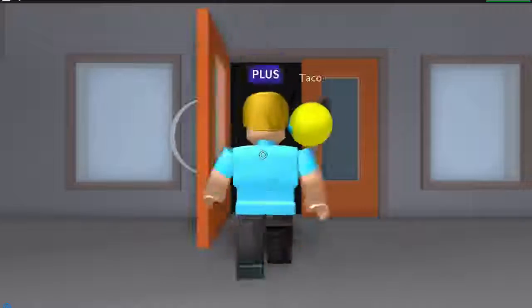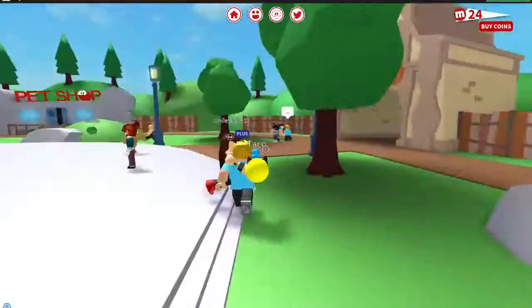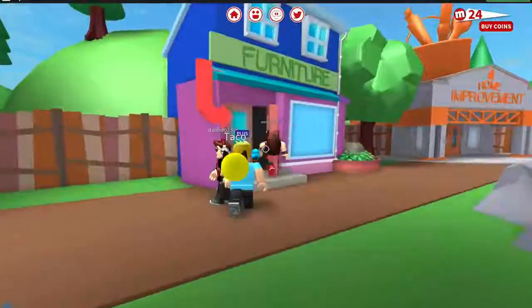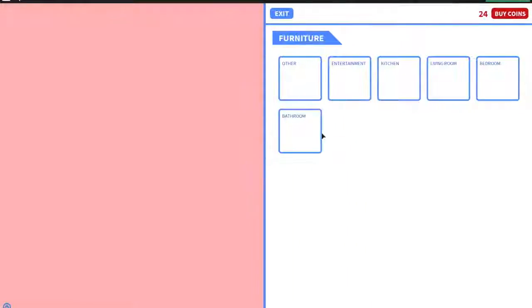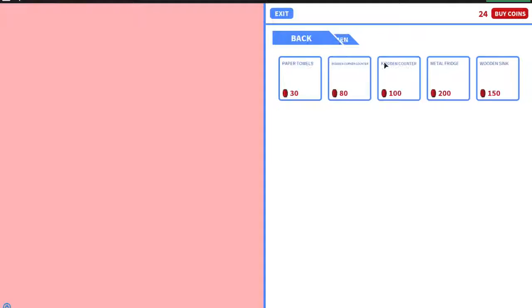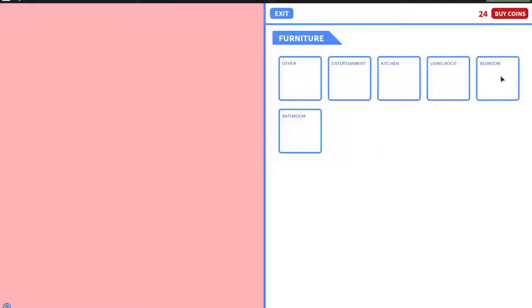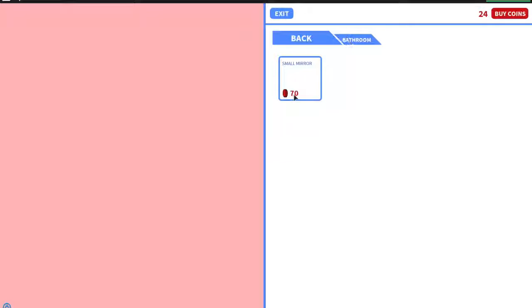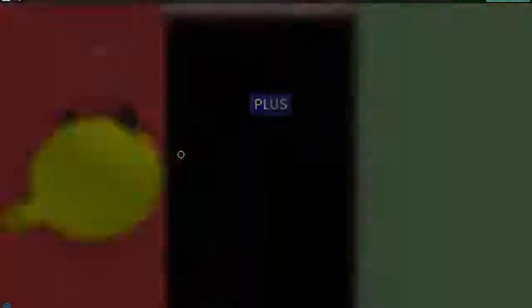Let's go see what my house looks like now that I've bought the upgrade. Actually, I want to check the furniture store real quick since they kind of updated this too. Let's see — posters, entertainment, boombox, kitchen, living room, bedroom, bathroom — pretty much the same things. Nothing really new in furniture, but like I said they're working on this a lot so there should be updates all the time.